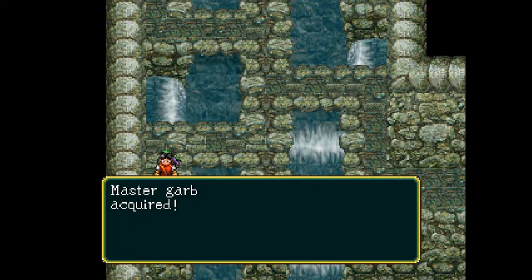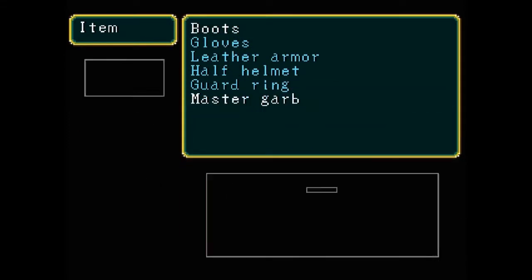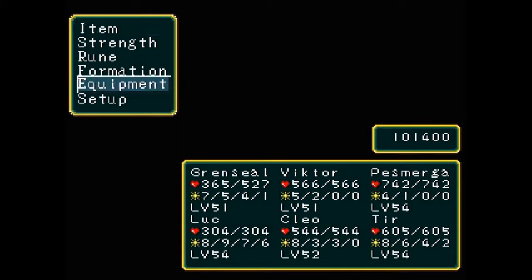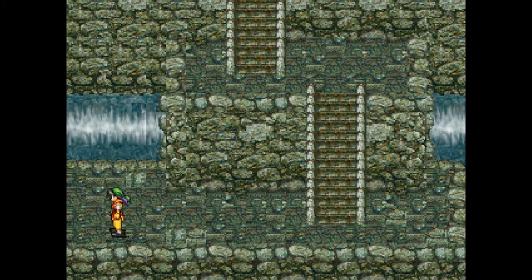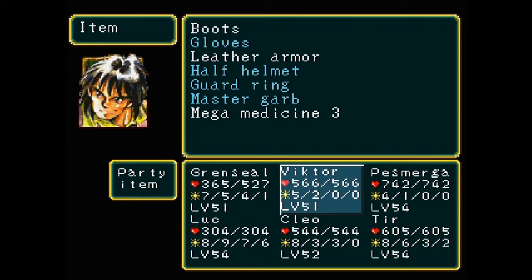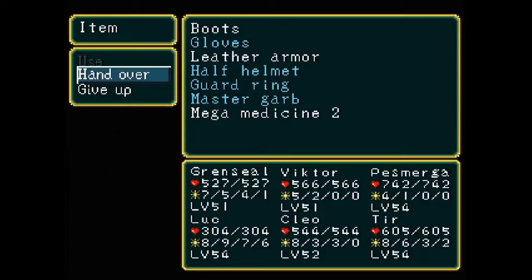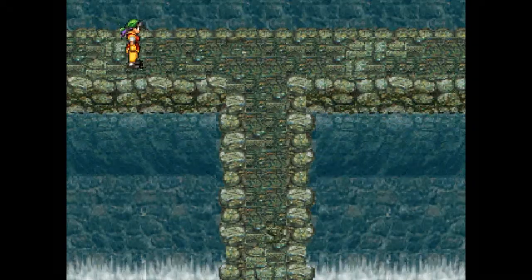We get some enemies that want to attack me before I can grab the Master Garb. It has 55 defense and a skill bonus — not bad. Victor, you need it desperately over your leather armor. I'm such a cruel person — you still have leather armor. Everybody gets leather armor in the game, not very kind. I think we want to go left — I think there's some treasure there. Yeah, there we go! We get Mega Medicine. I'll use it. Get rid of this crap, not gonna get any money out of it.